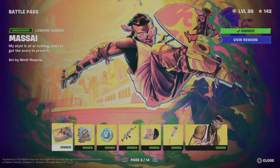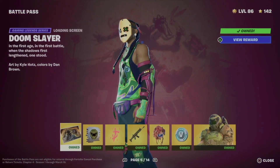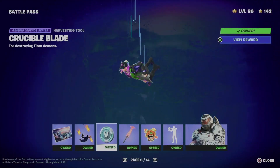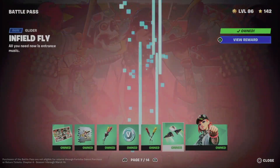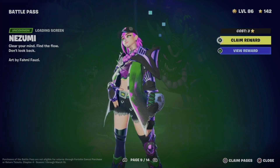Obviously claim everything if you can. Don't skip out on anything, just in case you have problems later on with not being able to claim other stuff because you missed out on something. Anyways, right now we're in page eight and now we're going to move on to page nine.